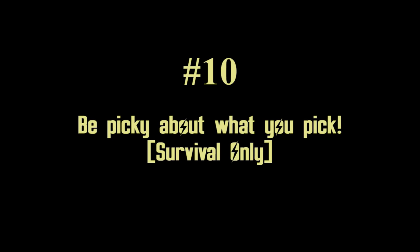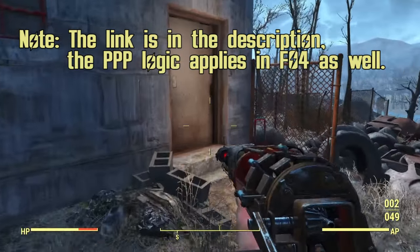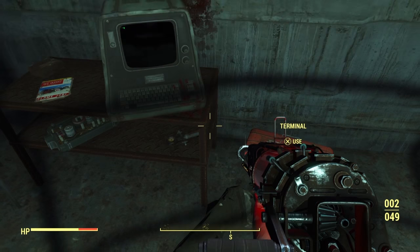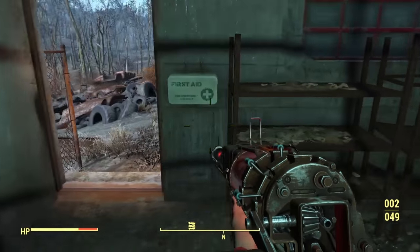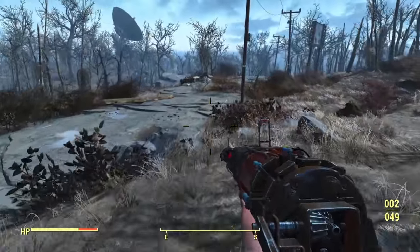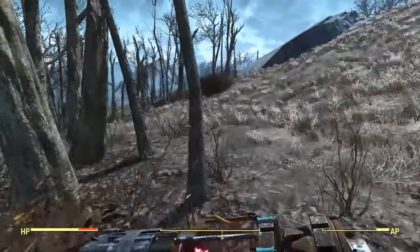And finally, number ten: be picky about what you pick up. Reminiscing about the Skyrim video — price per pound, the concept we use when deciding what is worth picking up and what isn't. In Fallout 4, basically everything can have a purpose, besides very few items. It's very important when playing on survival difficulty to know specifically which things you need — drugs, explosives, bullets. Everything useful should be prioritized over everything else, and when you're worried about money, only pick up stuff that is valuable. Everything else becomes secondary after that.